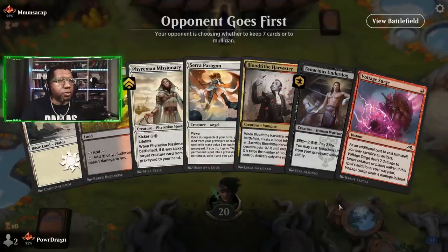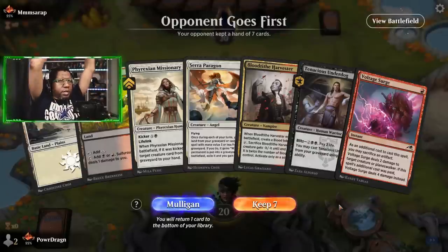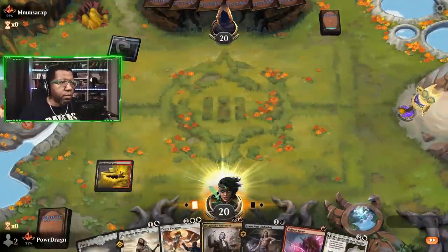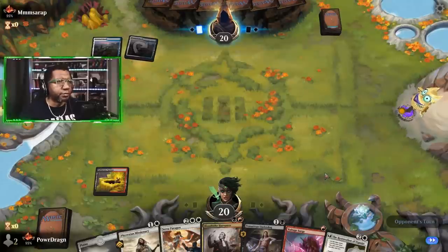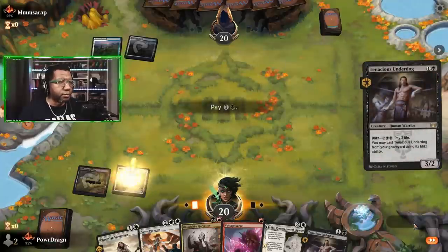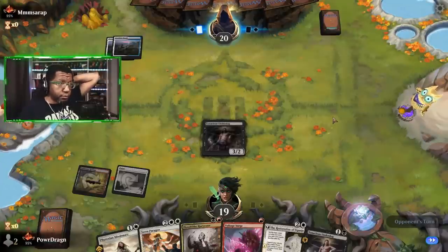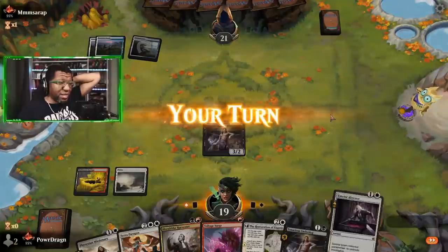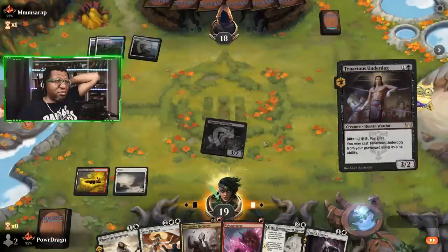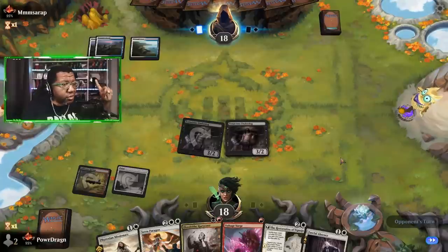Yes, we will keep this hand — we can at least Voltage Surge into Underdog and see what happens. This is definitely an easy keep. Come on, give us a reasonable target. They're not giving us one. Oh boy — I was hoping one of those first two cards would have at least been a land, that would have made us feel a lot better. Oh gosh. Well, if you're not going to have any bounce spells, at least we can do this — oh wait, they countered it. No creature counters though, so good to know.